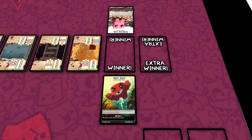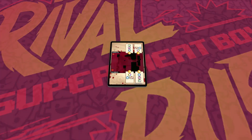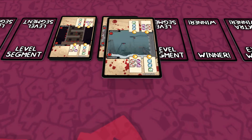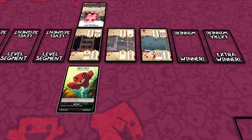Additional Details: During the Rush Phase, if both players advance past the end of the level by the same amount, it's a draw. In this case, create a new level by shuffling together the original eight segments and place three in a row face-up. Flip the second segment face-down. Place the characters at the start of the new level and continue play. It is now Final Rush.